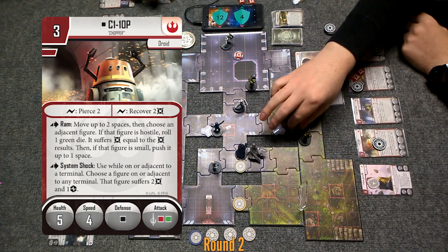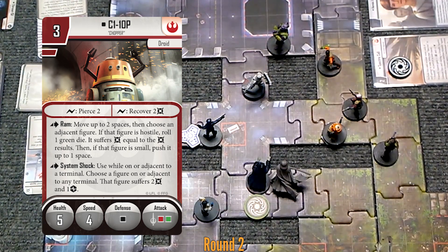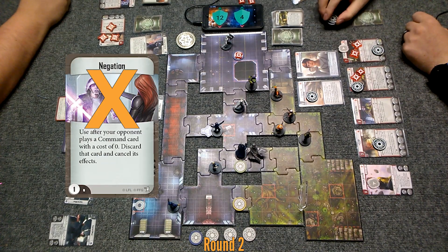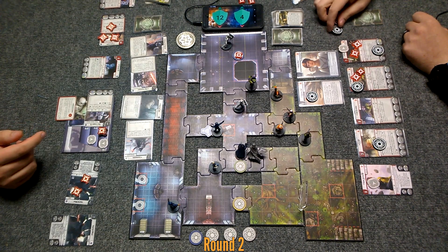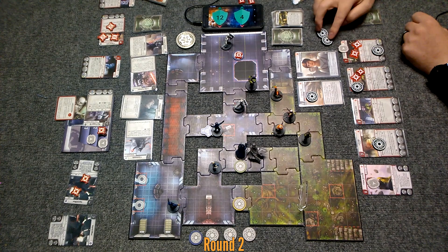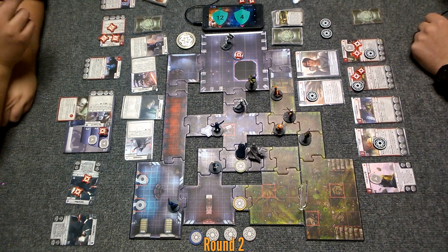I'm going to go with Chopper. I'm going to do a move — move him here. Then he's going to system shock that guy: two damage on that officer and a burning card. No negation. I had been holding take initiative — that was a no-brainer keeping Vader alive. Because his force choke has no range. He's thirteen points — yeah. He has Zeb and Kanan.